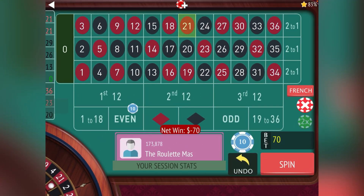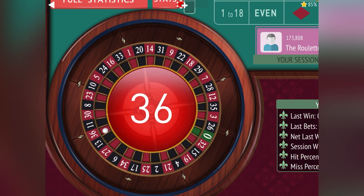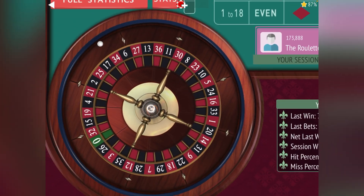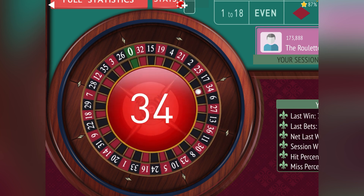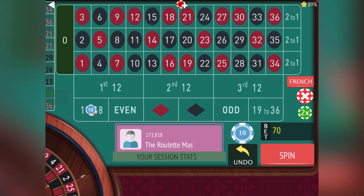We lost again and we're on to 70. We can either go even or black — let's go even for our second 70, but now we're down 360. In De Lambert we now have to go backwards to 60. We can go black or low — let's go low for our second 60. We lost that one too, so we're back to 70 again. Let's try low again — down 350.